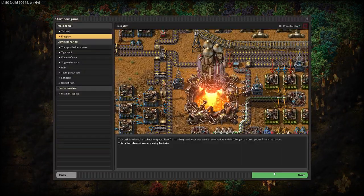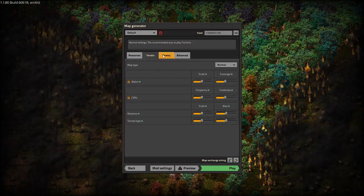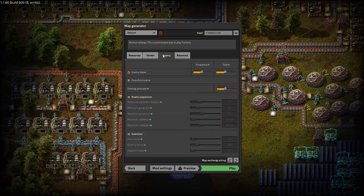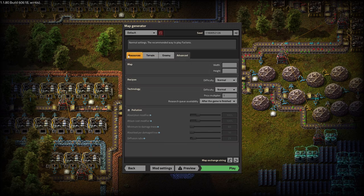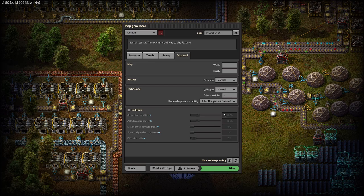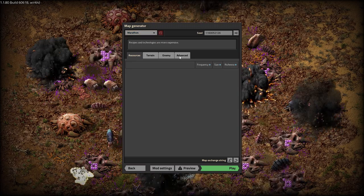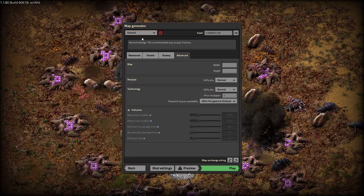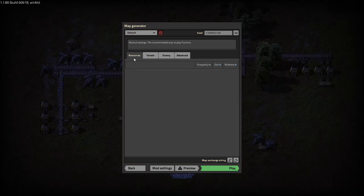New game. Research queue — we won't do queue. We're not doing marathon. Are you insane? What's that cost? Oh my God, we're not doing that. Normal, normal, normal. Let's hit the random seed button a bunch. And we are going with seed 264161279. Let's go.